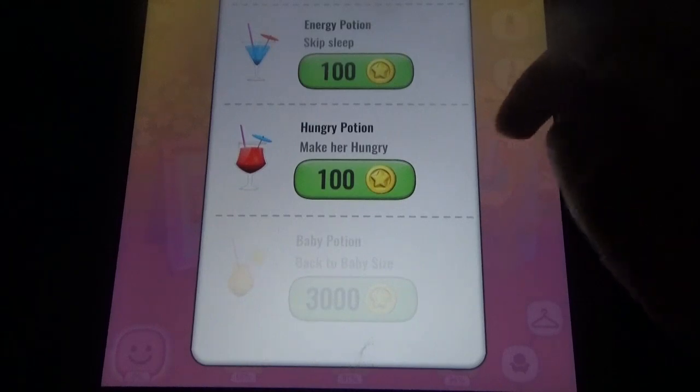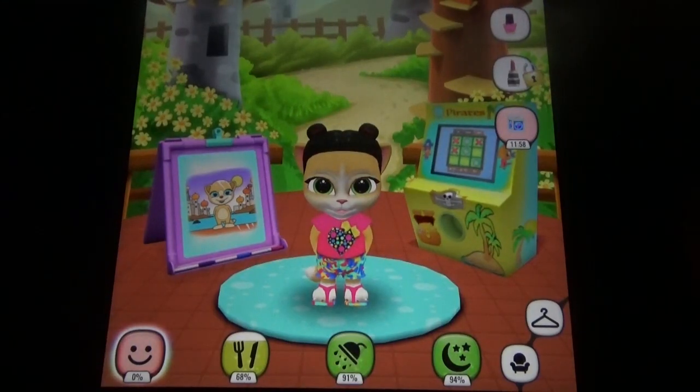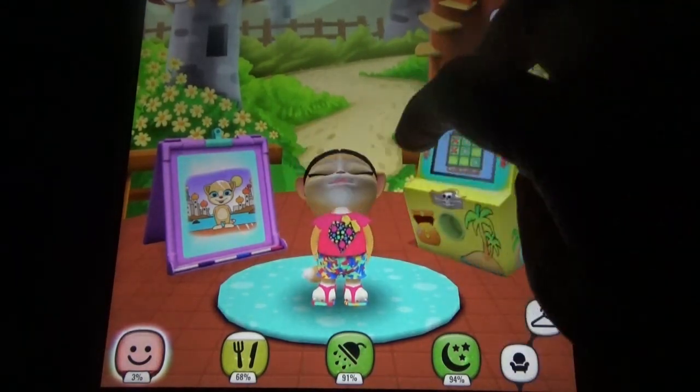Here you can see the portions — health portion, energy portion, hungry portion, baby portion — all available. You can interact with her, play some mini games, and all those things.